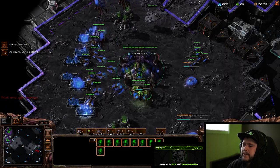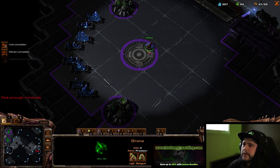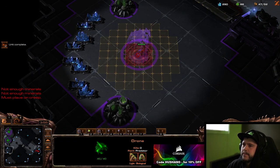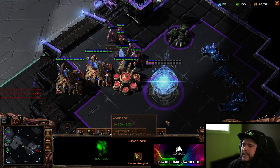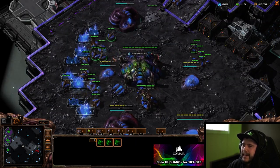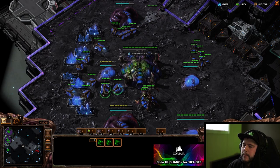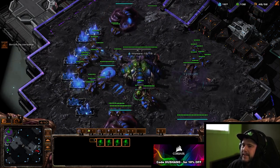Inject, inject — more drones, gases, spores, third base. I think there's no need to panic. We don't really need to deal with that unless he's attacking us, and we can always produce 20 zerglings all at once, so it's really not as scary as it looks.